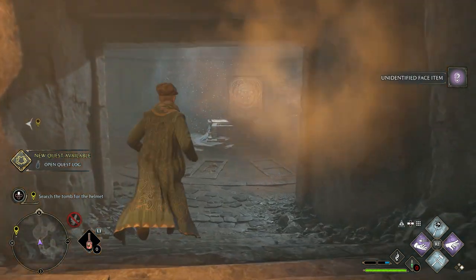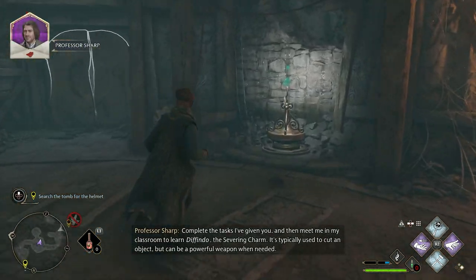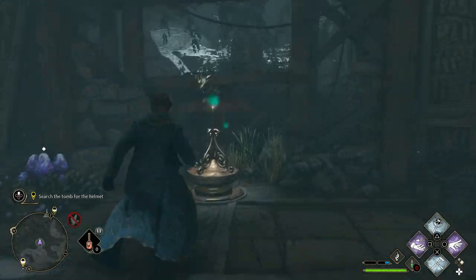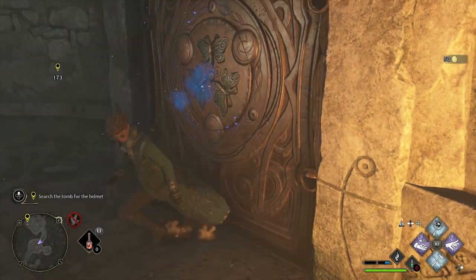This leads straight onto your next puzzle, which is slightly more complex but still pretty straightforward. As you enter this room, you'll see a door with three missing moths. Two of them are located within the initial room, but you'll need to use a purple spell of some description on the door to the right to access the third one. Then place them all in the door and you're good to go.